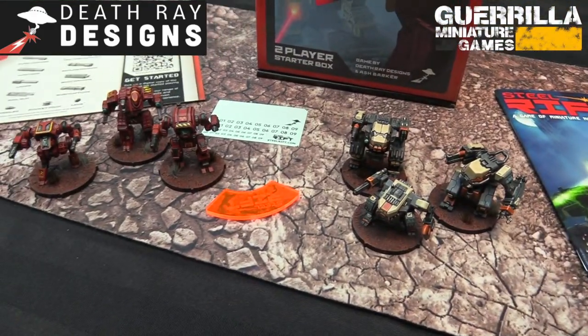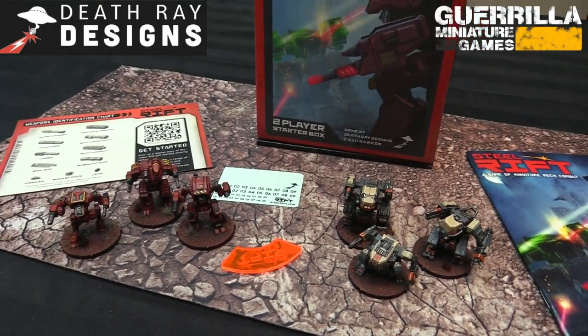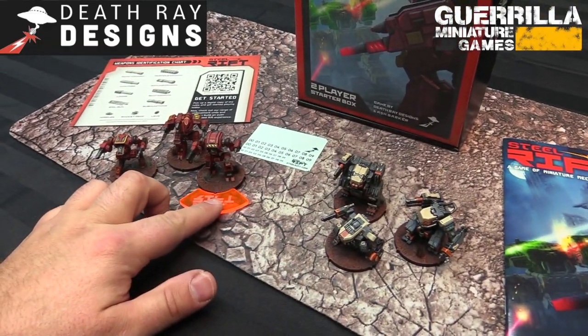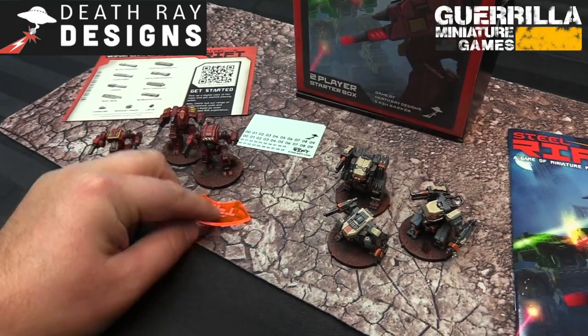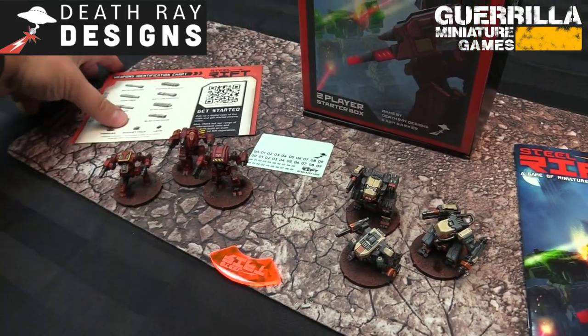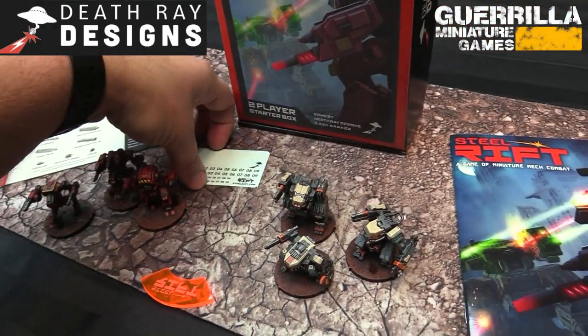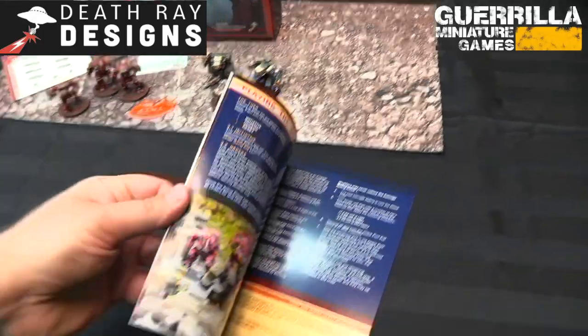That's where Steel Rift came from. I wrote the rules in conjunction with Austin's miniatures, and Austin designed new miniatures to go along with the rules I was writing. Through that collaboration we've got a cool two-player starter set. The box comes with the Steel Rift arc gauge for showing your different arcs and where you're being attacked from for engagement orders, and a weapon ID chart for all the cool bits.